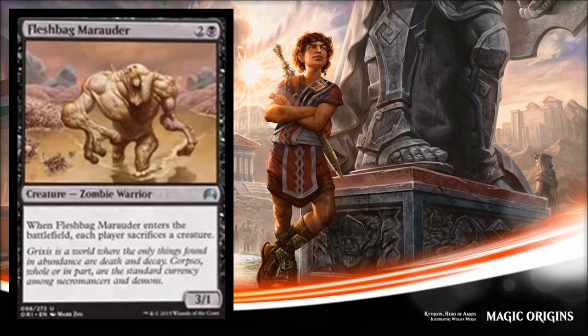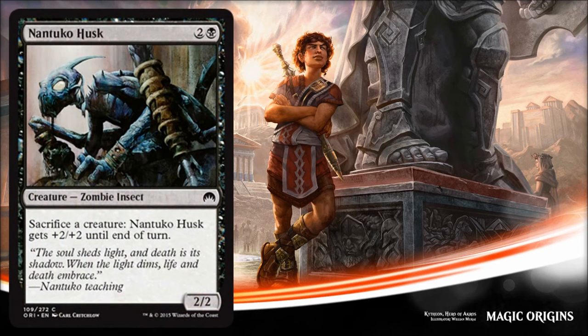Next is Fleshbag Marauder — he costs three for a 3/1 zombie. When he enters the battlefield each player sacrifices a creature, and this is yet another reprint. He has a Chainer's Edict effect when he comes into play, he can sac himself so you'll get some value out of him. He's definitely a good limited guy. Next reprint is Nantuko Husk, which costs three and it's a 2/2 — you can sacrifice creatures to it and it gets +2/+2 until end of turn. It's a zombie so that could matter in limited. The downside is it doesn't have evasion, so you can pump creatures into it but lose board presence and it's easy to block. It can be a finisher under the right circumstances but it's very conditional.